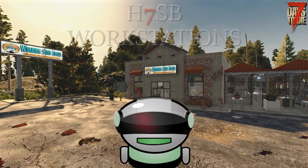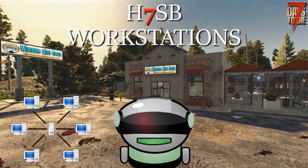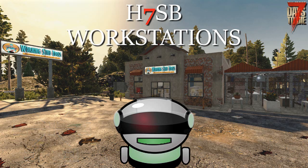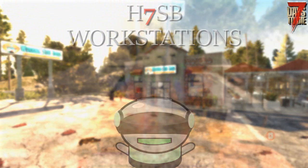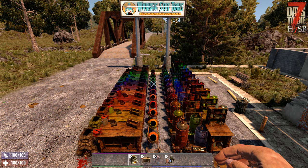Hey, what's up! Today a short spotlight on my H7SB Workstations mod. All H7SB mods are server-side and only need to be installed by the host or server. If you appreciate my effort or like the video, please leave a sub. The main feature of the mod are 12 new color variants for each workstation, apart from the campfire, as well as additional workstation variants and a new kitchen helper block.